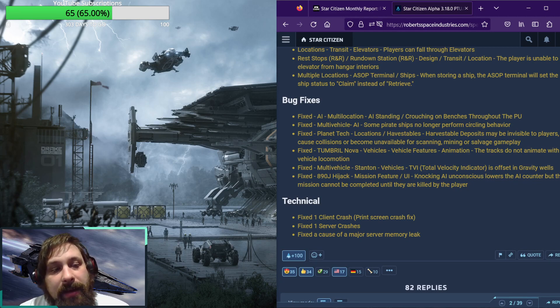Let's continue. Fixed multi-vehicle AI: some pirate ships no longer perform circling behavior. Planet tech locations: harvestable deposits may have been invisible to players, caused collisions, or become unavailable for scanning, mining, or salvage gameplay — definitely a good one to get fixed for all the various gameplay loops that require harvestable deposits. Also fixed was the Tumbral Nova, which had an issue with animations where the tracks did not animate with the vehicle locomotion. Also fixed, multi-vehicle: the total velocity indicator was offset in gravity wells, so they should now properly show your velocity — which I had noticed going on for quite some time throughout the patch, and I am quite happy to see that fixed.